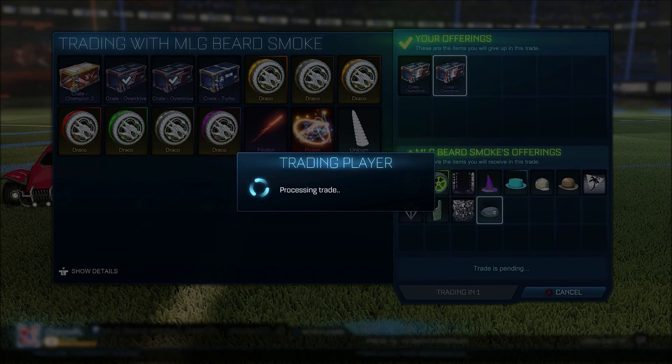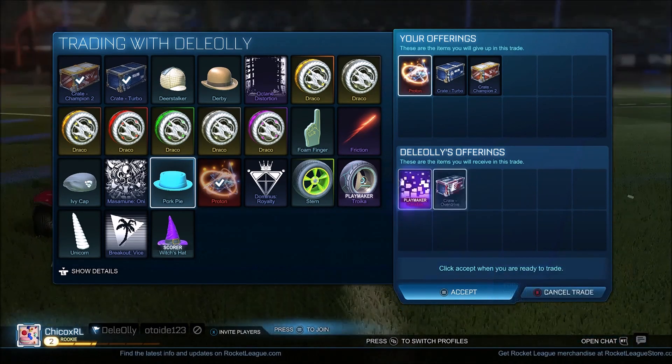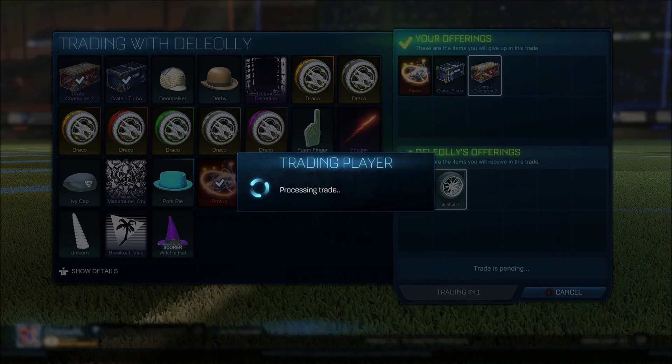This guy wants proton and two crates, but he has to give me an offer. For proton and two crates I'm getting a pink bowler and gray sunbursts — not the best deal but I'll do it.